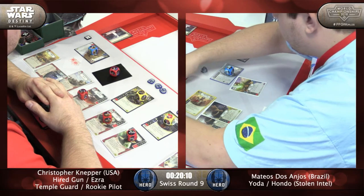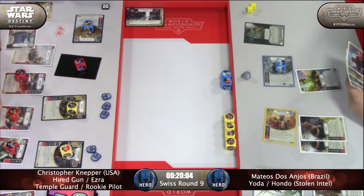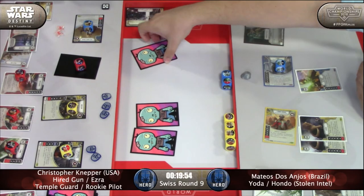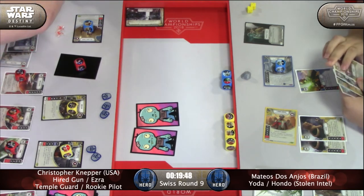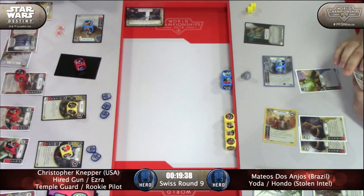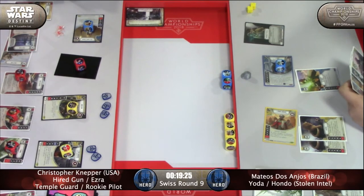Matthias rolling Hondo — no specials, but a focus at least. Can focus Yoda and chain the Cunnings into Yoda to get to the Hondo specials too. We have Rally Aid coming in, and another Y-Wing on the board now for Christopher — potential for a lot of damage with a Fang Fighter and two Y-Wings. But those Cunnings are now able to use his own special against him.